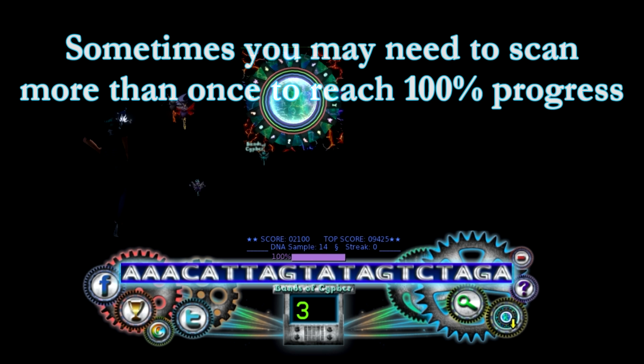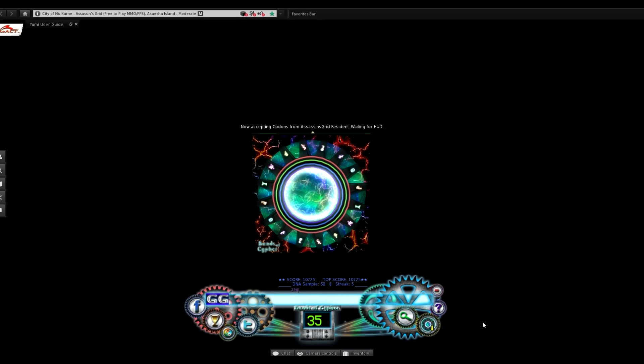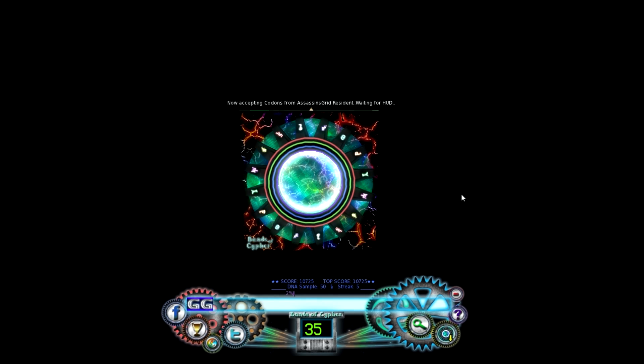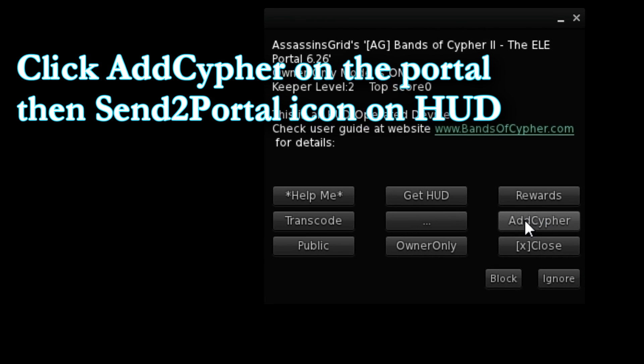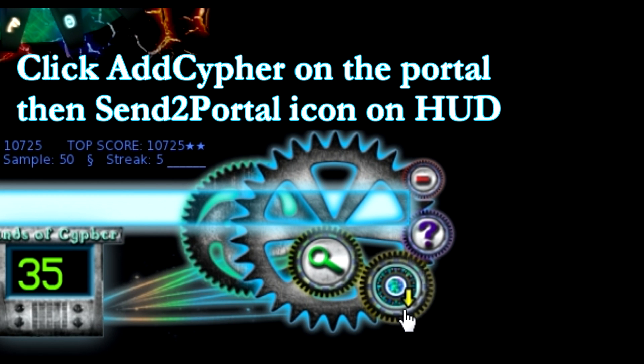If you had to scan a second time you will need to finish all 50 of those samples before submitting your score to the portal. When you have finished all 50 samples you can then send to the portal — click the backboard of the portal, choose Add Cipher, and then click the Send to Portal icon on your HUD.